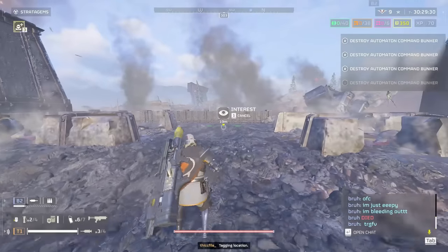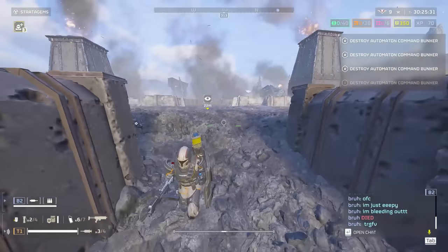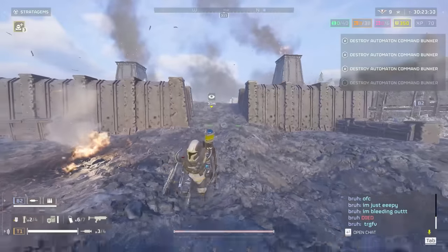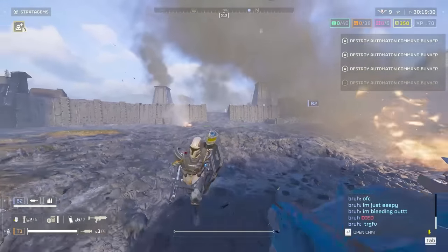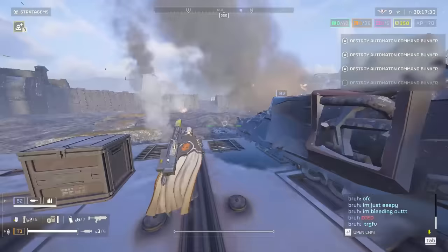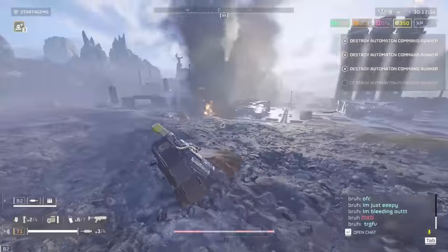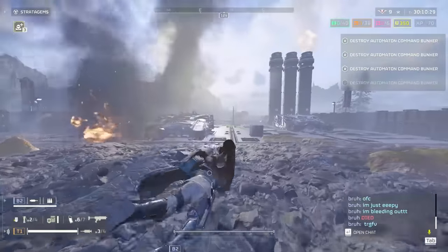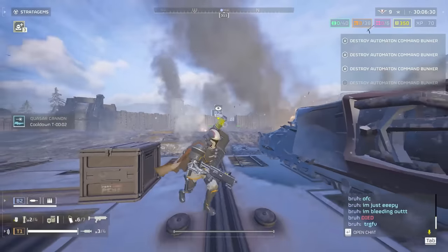So what is the actual usefulness of these barrages, taking into account the randomness? They are very strong against enemy bases and giant groups of enemies. You don't want to throw one at a patrol walking by. What you want to target are mission objectives, outposts, enemy bases, bug breaches, giant bot drops, or when you're defending extraction, for example.